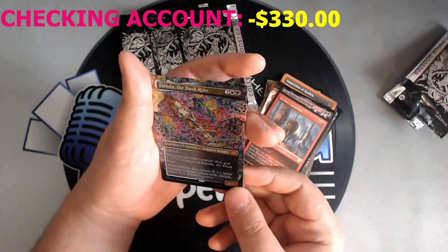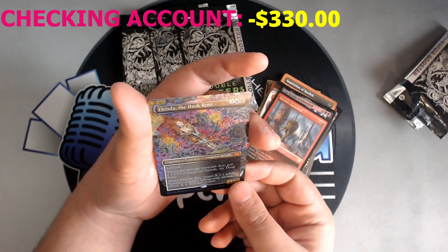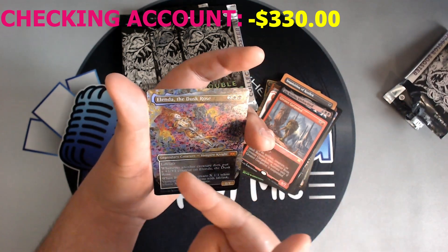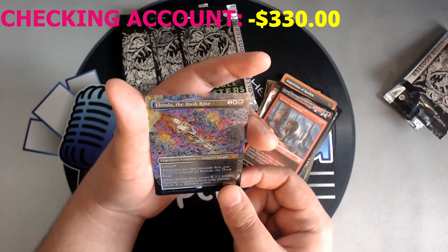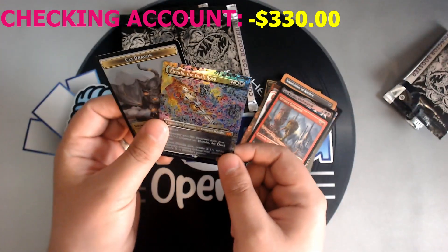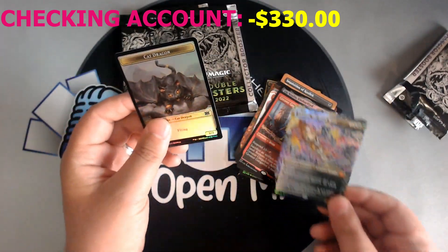And a Foil Etched Greater Gargadon. And a Liliana the Dusk Rose — one of the best pieces of art. It is so amazing, look at all the stuff going on. Got skulls, hands coming out of the ground. Richard Kane Ferguson is a genius. Alright, that's pack one.